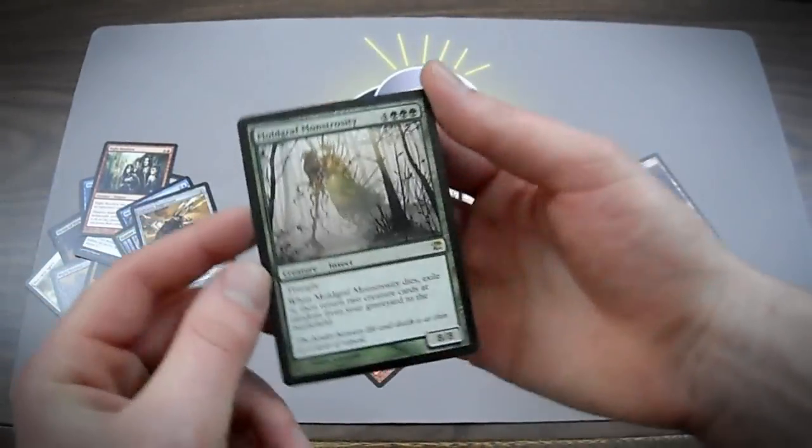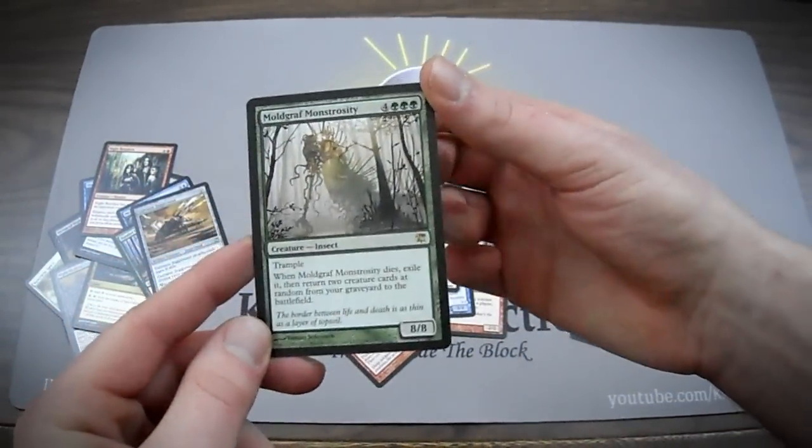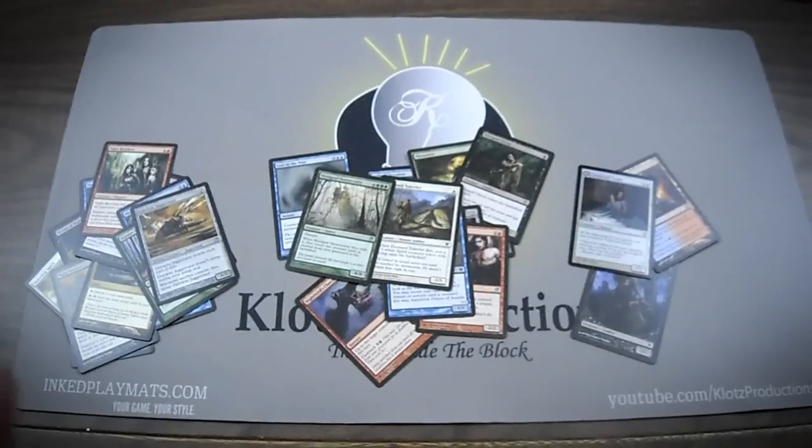If I was running green, I might try the Moldgraft, but I don't even know how great he is in draft, so I may not even take him. So that's my booster pack opening. Let me know if you like it this way or the other way better, and I will see you all later.